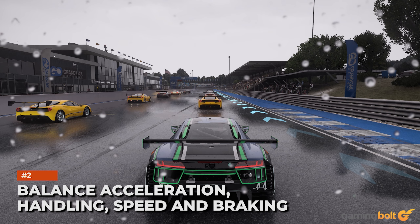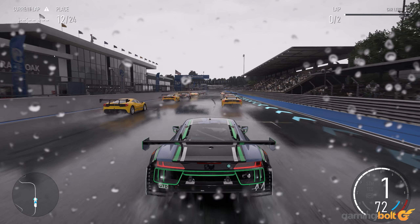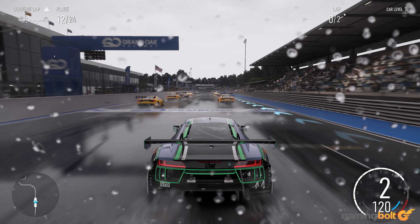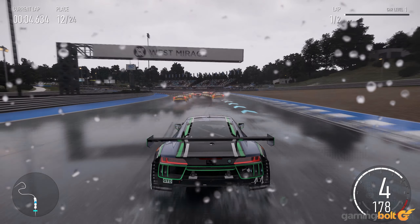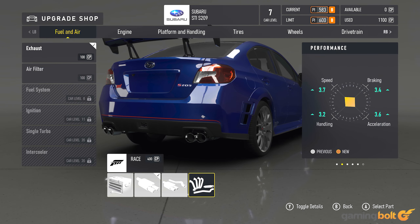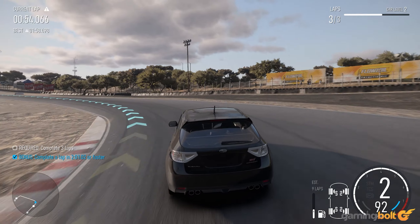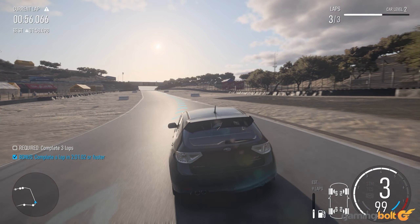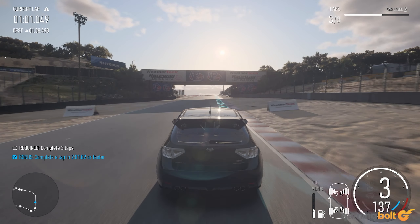Balance, Acceleration, Handling, Speed, and Braking: As you play through the Builder's Cup and increase a car's level, new parts and options begin to unlock. The four main stats are Acceleration, Handling, Speed, and Braking. You're told early on to keep these balanced, and while you can become comfortable with the current handling and braking, that can change if the speed and acceleration increases, throwing you off in the process. Going into practice and trying out changes is therefore important.